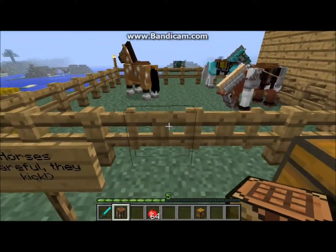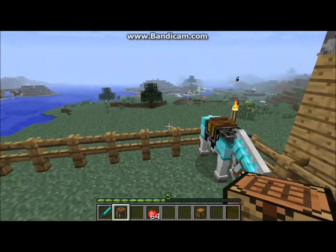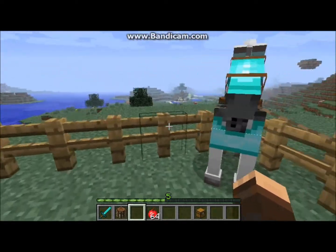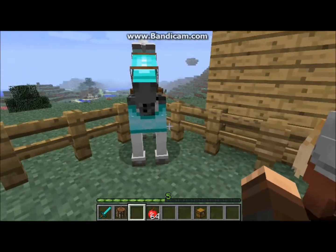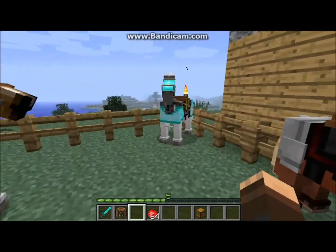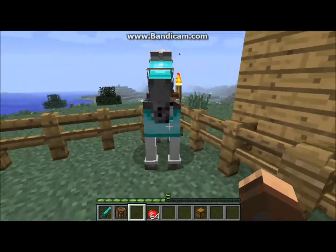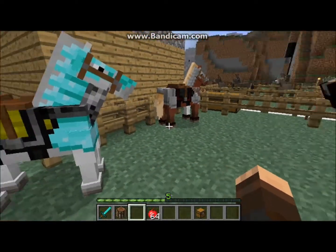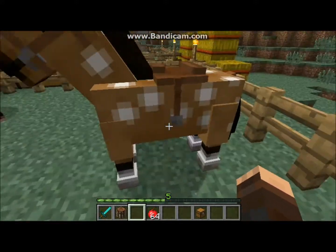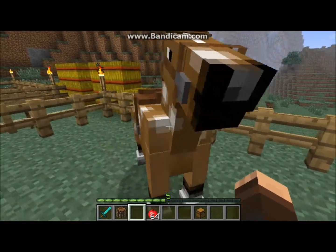And here is the main attraction to the Minecraft 1.6 update: the horses! Dr. Zark has been helping Mojang make this update with the horses, and it's really awesome. The horses look so lifelike — they look Minecraft-like. There are all kinds of different types of horses, and they have different patterns on them. It's random each time you generate or find a horse.